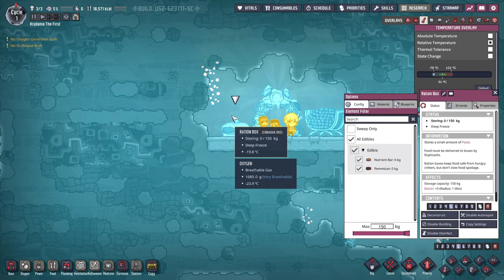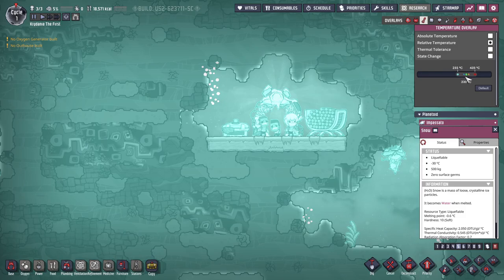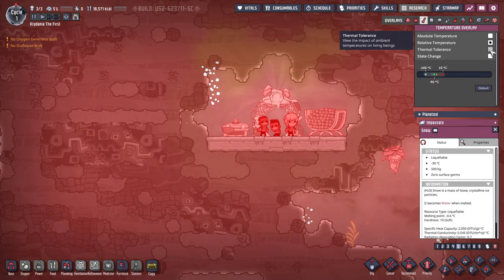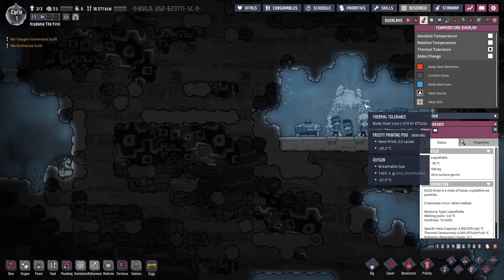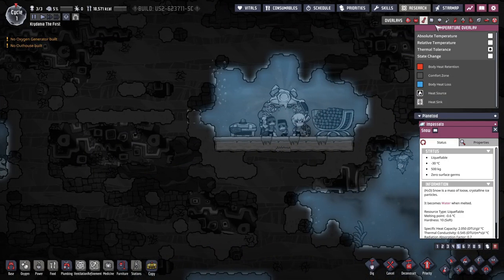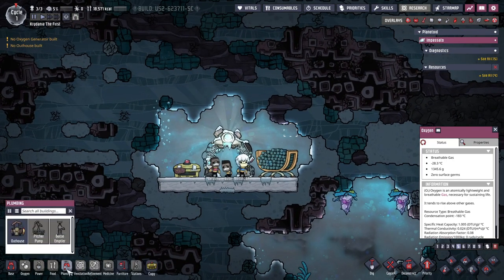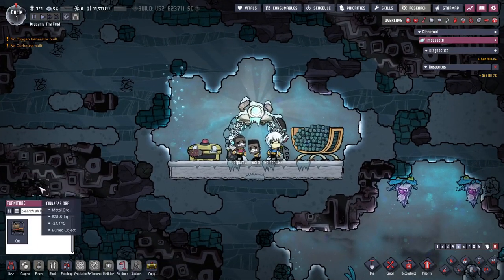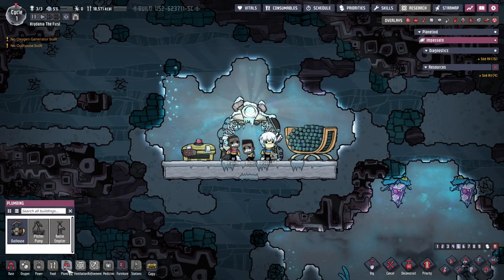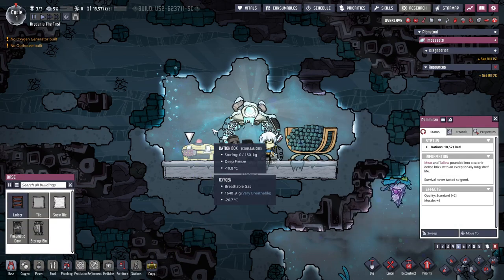We're going to need to figure out how to produce some heat. Is there something that can produce heat, or are they just going to freeze their buns off all day long until we research something? It looks like they might freeze their buns off. I pretty much always play on medium speed. Regular speed feels slow. Slow feels very slow.